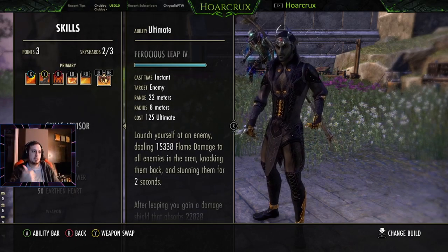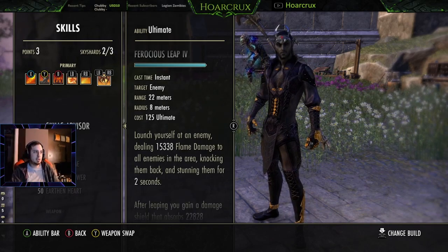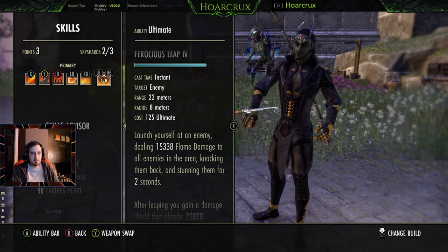Rapacious Leap is our gap closer — it does huge burst damage, CC, and gives a shield. It's an absolute must in my opinion. If you try to run the standard version, anyone with two brain cells is just going to roll dodge out of it, so that's kind of a bad choice.